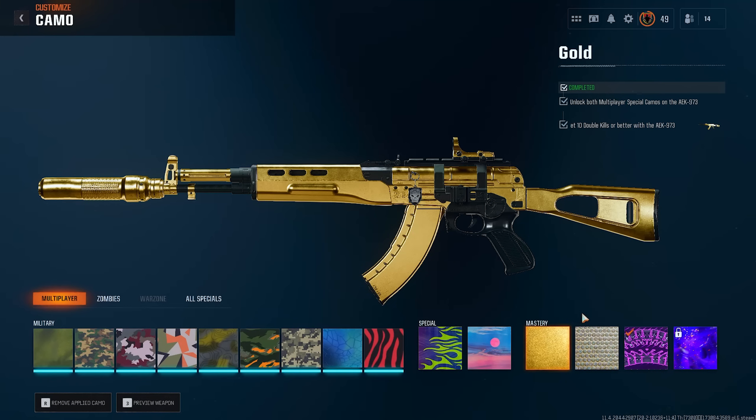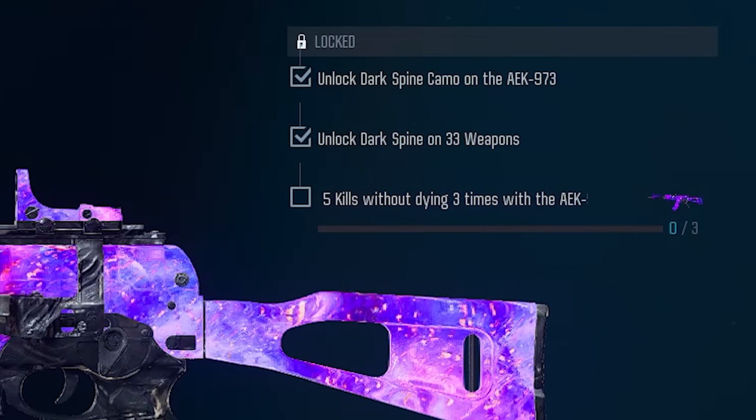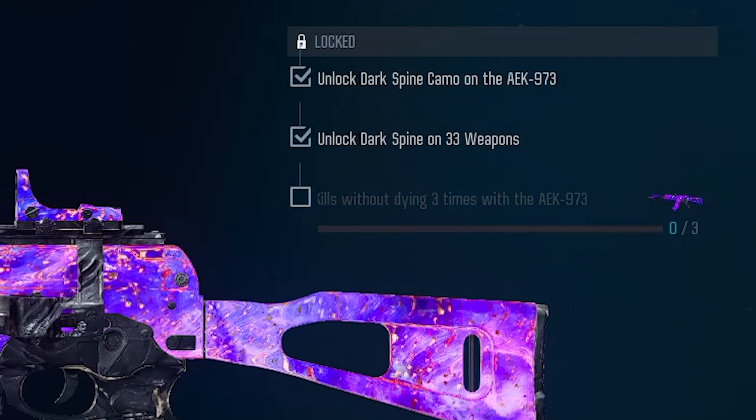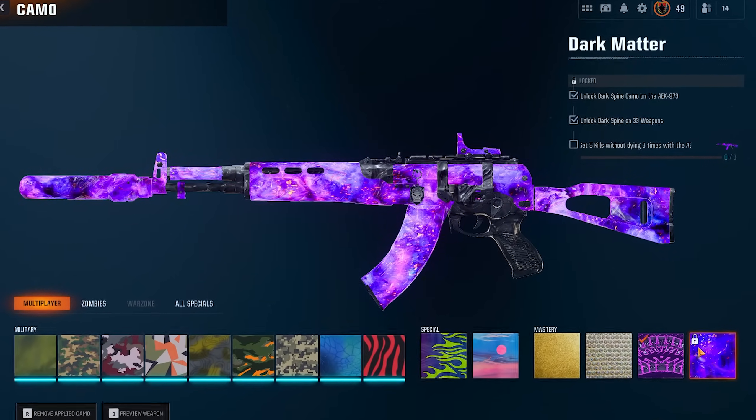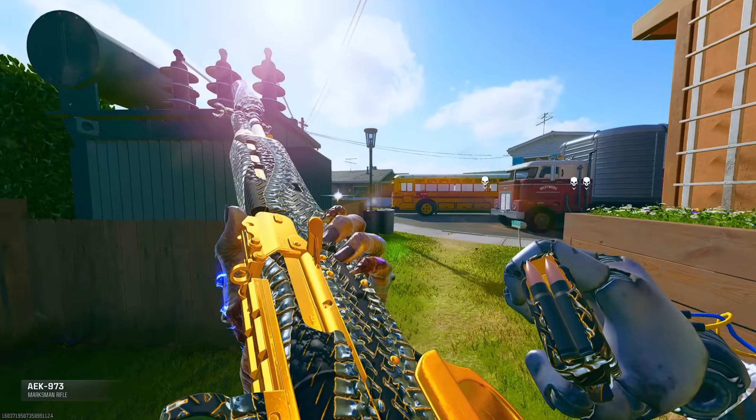So now we've got gold done, we've got diamond done, we've got dark spine done, and the only one left is dark matter. The challenge is get 5 kills without dying 3 times, and we'll be able to unlock this beautiful camo. What better way to unlock it than playing Nuketown with the most overpowered gun?